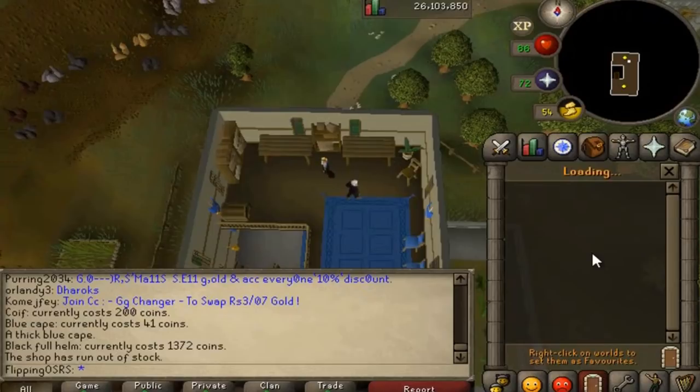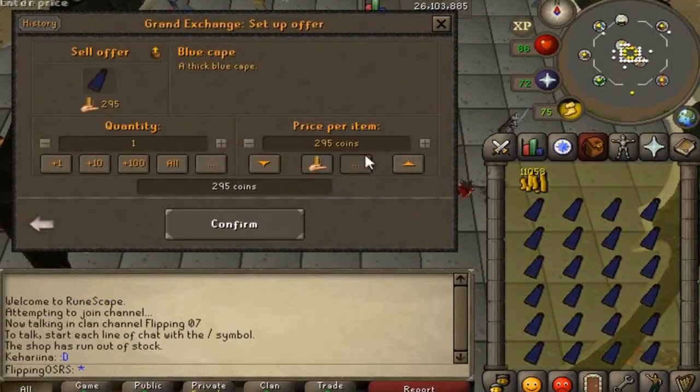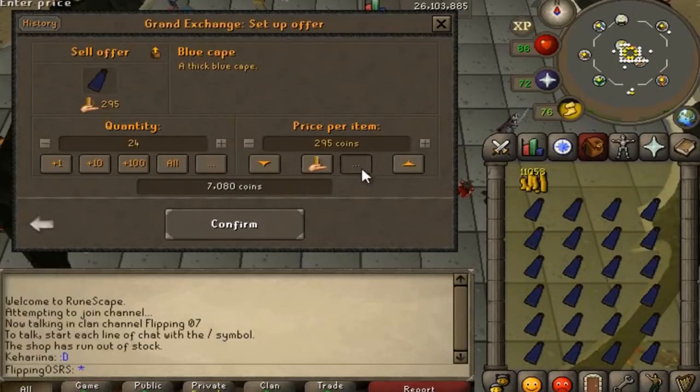I'm really happy that RuneScape can be played on dial-up connections pretty well. We've got a pretty much full inventory so we're going to sell them for just under 1k each and try selling 24 now. Then we'll maybe go back and get some more, but things take a long time to sell in free-to-play so I really just want to get them in the grand exchange as quickly as possible.